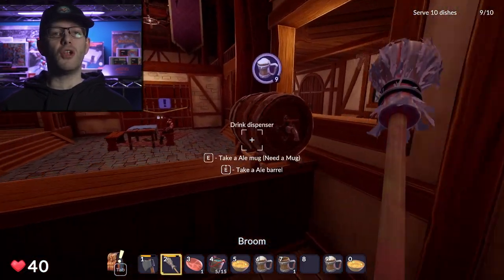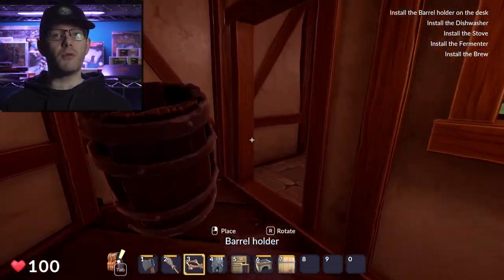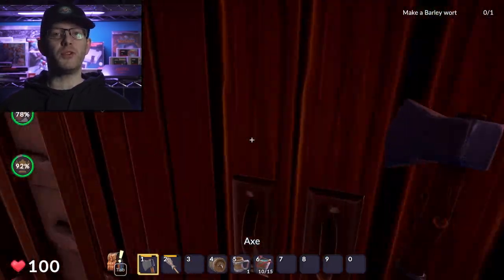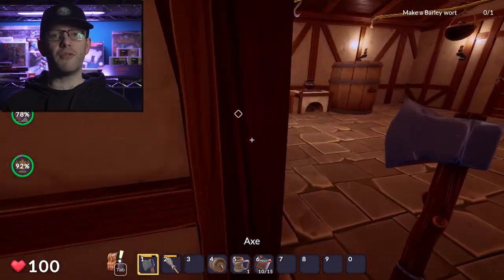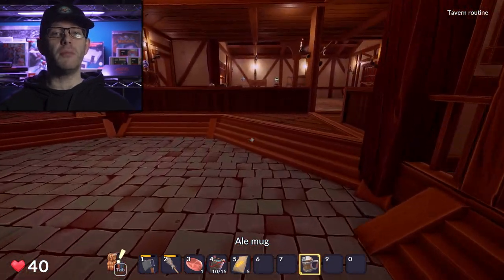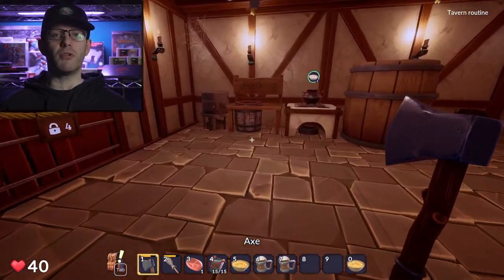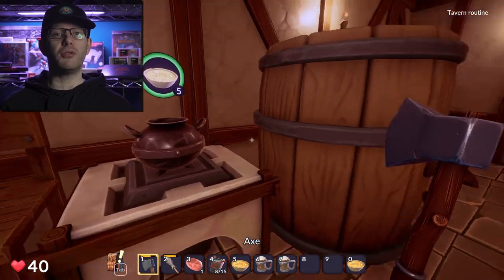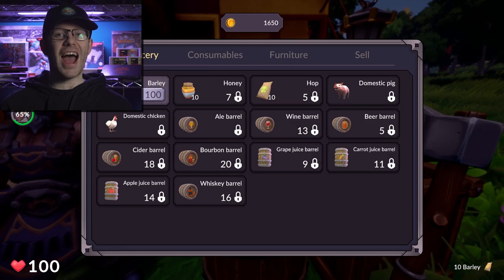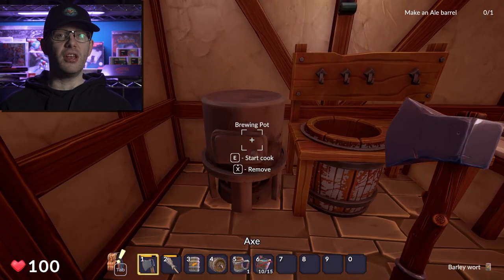The tavern itself grows along with your experience level. What starts off as a humble establishment can expand upwards and outwards as you gain experience and complete quests. Each new area you unlock brings fresh opportunities for customization — you can add a cozy corner with comfortable chairs, set up a new cooking station, or create a grand dining area worthy of nobility. The quest system keeps things moving along nicely, with the main story quests rewarding you with essential upgrades like new equipment, recipes, and access to additional areas of your tavern. The optional quests from the notice board can help earn more golden experience points, at the expense of taking time away from your tavern. Usually these quests are a case of cook this and then deliver it somewhere else on the map.